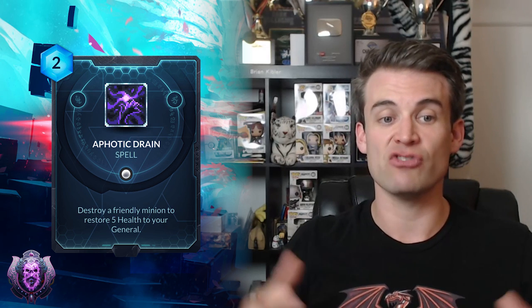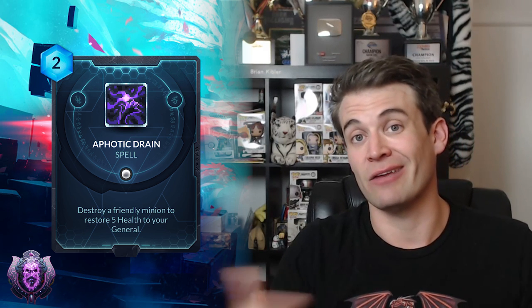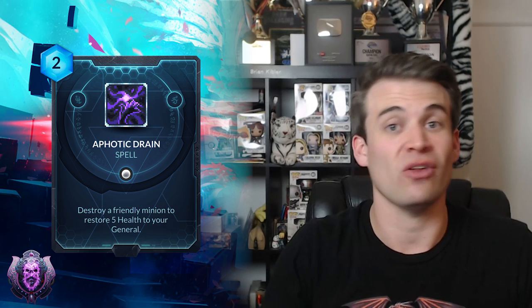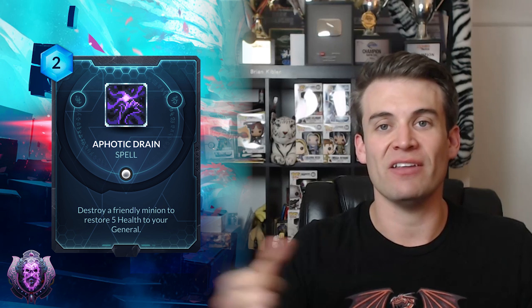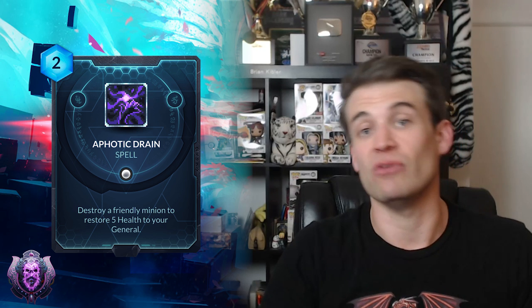Next up we have Darkfire Sacrifice — a 2-cost spell: destroy a friendly minion to restore 5 health to your general. This is kind of a weird card, but it is definitely a very powerful life gain effect, in particular in a Lilithe deck that is making Wraithlings. So if you have expendable stuff — or undying-style, Sarlacc-type minions — and you're playing against aggressive styles of decks that are looking to burn you out, this is one of the most efficient life gain effects you can have. It definitely has a role in that case. Not really a card that you play in a vacuum — it's not like you're using your health as a resource when playing Abyssian — but I could definitely see this as a great counter to those burn Songhai decks we were talking about earlier if they become popular.